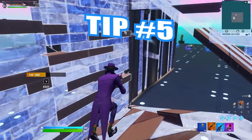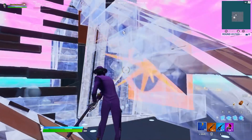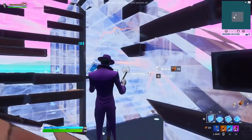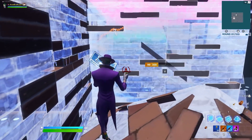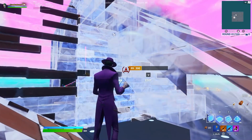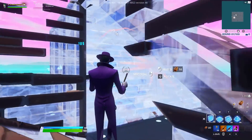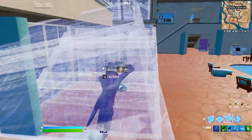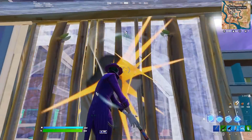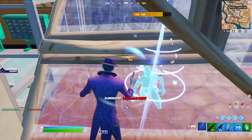The next trick is basically just a mind game. Whenever somebody places a ramp behind them against your wall, you assume they're going to try to jump in your box. Whenever somebody tries to phase into my box like that, I immediately try to stop holding my wall. So if you place a ramp behind you and pretend like you're going to jump into their box, you can just take their wall for free because a lot of the time they're not even going to be holding their wall.